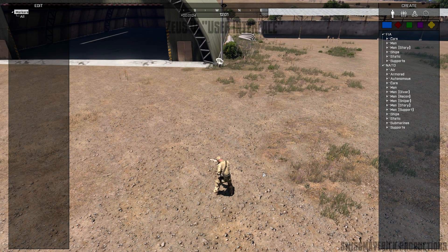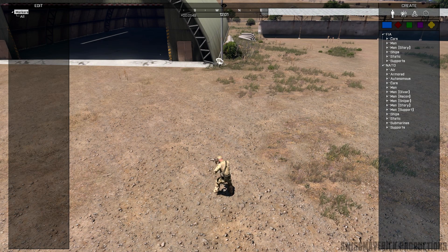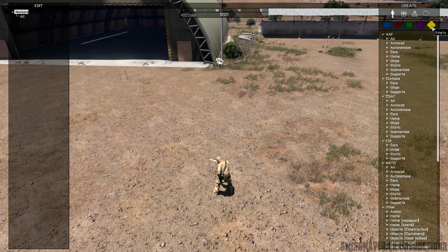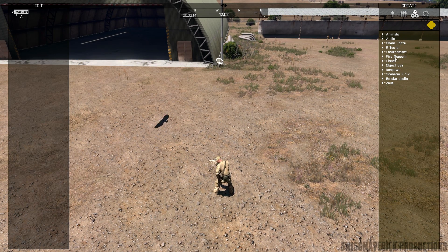Let's take a closer look at the Zeus UI. On the left side of the screen you have the edit part — everything you have already created with Zeus in this particular mission will be listed here. It's a full list of all playable and non-playable objects created with Zeus, mainly used to quickly navigate through or interact with certain entities. The edit section can be toggled on and off with the E key. On the right side of the UI you can find the create section, used to browse through and select entities you want to place in the mission. Single units are separated by factions as well as empty objects or empty vehicles.